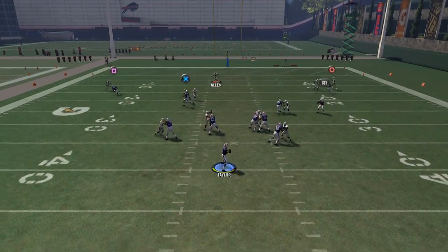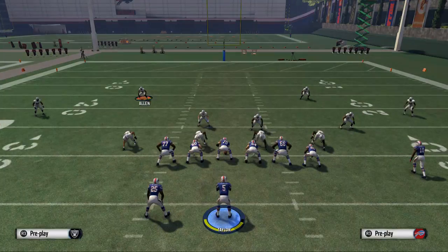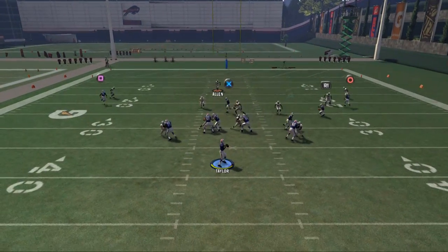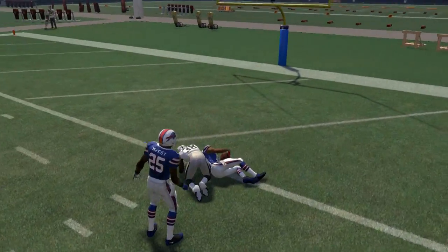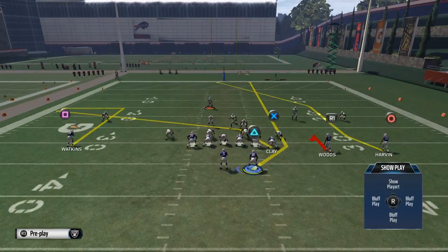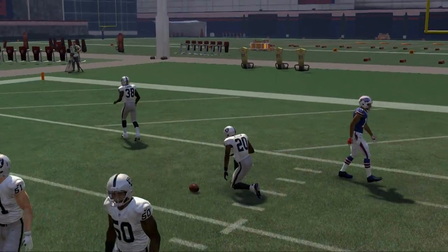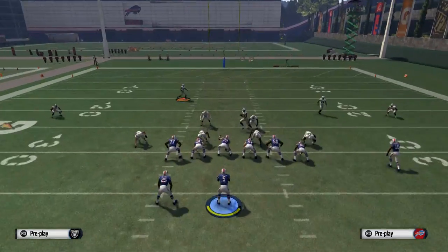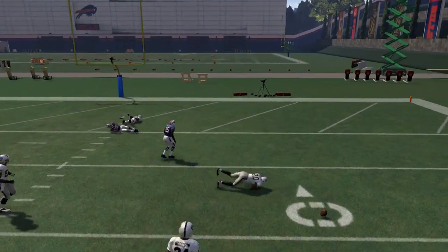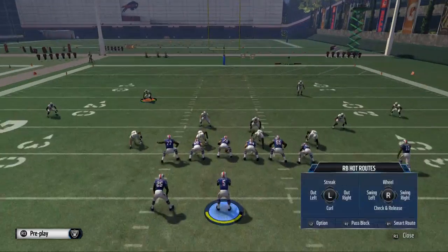And then there's this deep post route to Harvin — it's a nice play but a little difficult of a pass. I haven't had much success with it; normally I'm hitting the underneath routes. The main thing to remember when throwing post routes this year is you want to use a high pass lead and cut them off — make a nice user catch. You want to make user catches over the middle of the field with these post routes. I don't find much value in pass leading them to the inside anymore like we did in years past, because it pulls him inside a little too much. I like to just throw a high pass lead by holding L1, and when he cuts inside, throw that high pass lead and make that user catch between the safeties.